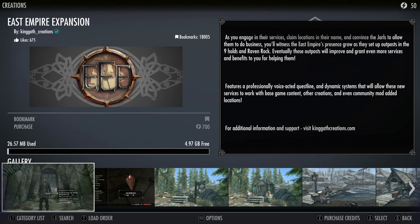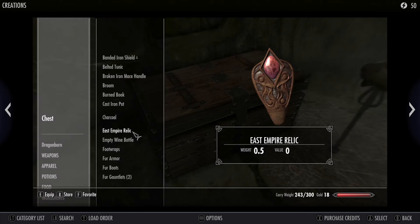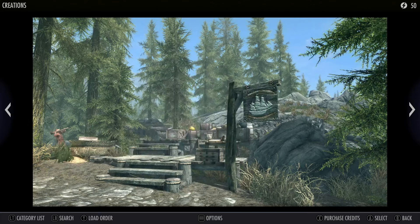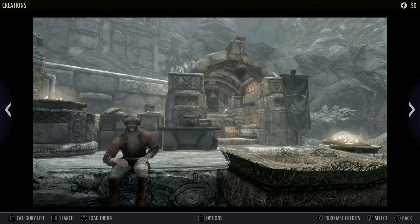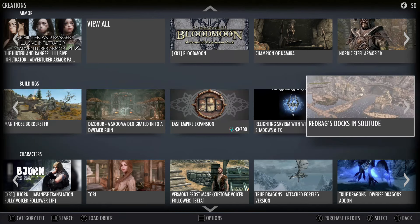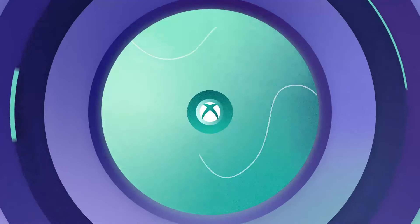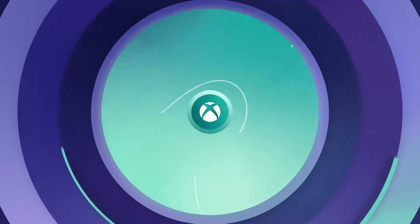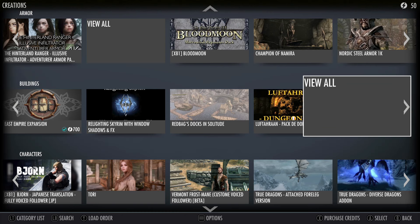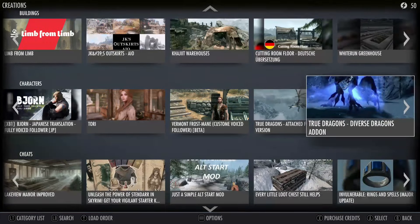To engage in their services, claim locations in their name and convince the Jarls to allow them to do business. You'll witness the East Empire's presence grow as they set up outposts in the nine holds and Raven Rock. Eventually those outposts will improve and grant even more services and benefits to you. Features a quest line too, with voices! I am wary of strangers, but I shall hear what you have to say. Can you like build up a little cottage for yourself? That would have been something cool they should add to the game - which I mean they just did. You have to pay what, like ten dollars? Ten dollars is one thousand credits, and five dollars is five hundred.